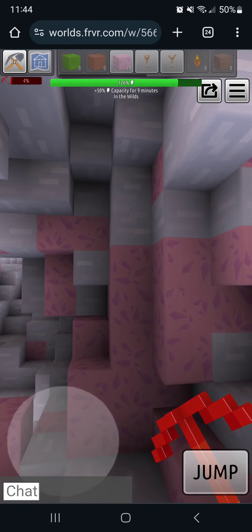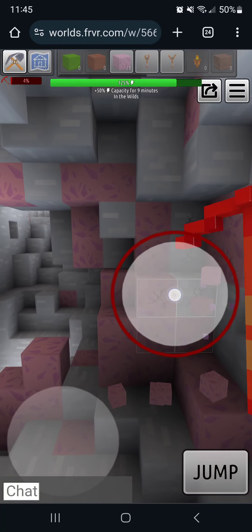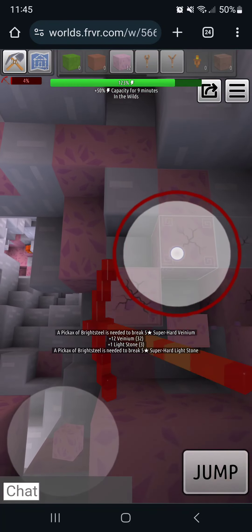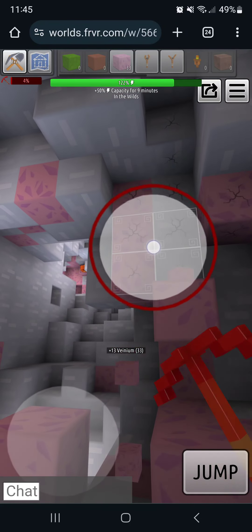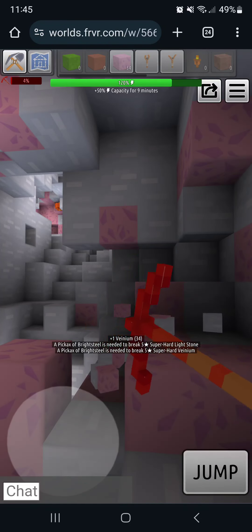We might as well break out some of this four-star stuff up here. I like to switch between pickaxes to save the higher-quality one — I'm not using the five-star pickaxe on four-star material, which should make it last longer since this material is actually hard to find.